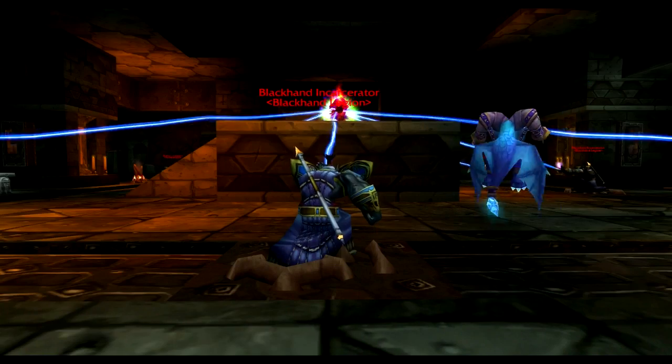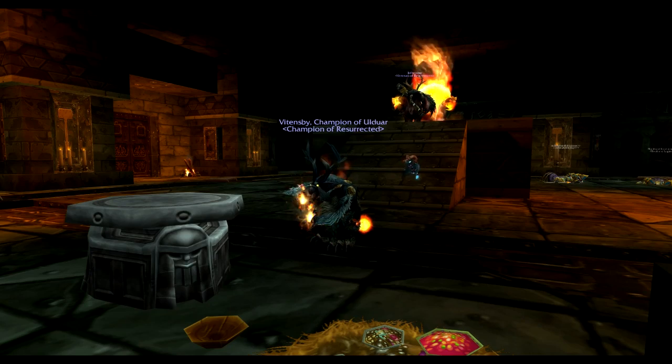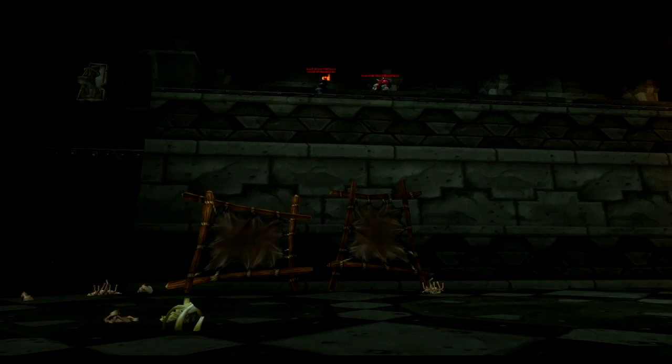We need to go through Upper Blackrock Spire, so clear each of the packs of mobs in this room to open this door. Then defeat the Pyre Lord by clicking on this stone tablet. Make your way through the rookery and meet up with the gated door boss, Gith, and Rend Blackhand in the stadium.